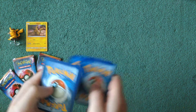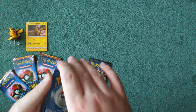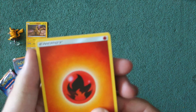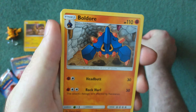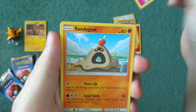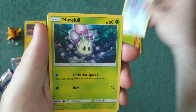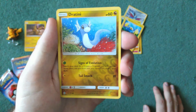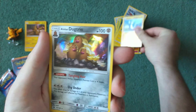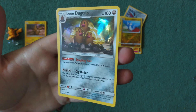One, two, three, four — because it's Sun and Moon. So we've got Fire Energy, Switch, Boldore, Granbull, Sandygast, Caterpie, Slimery, Morel, Finneon, Dratini — that's nice. And I think that's a holo Alolan Dugtrio.